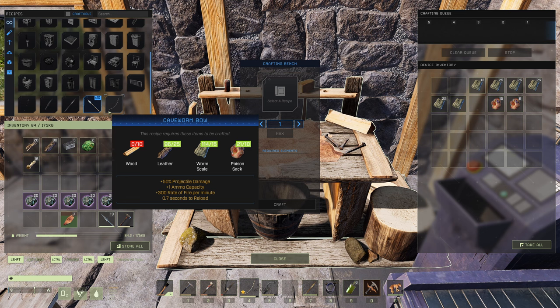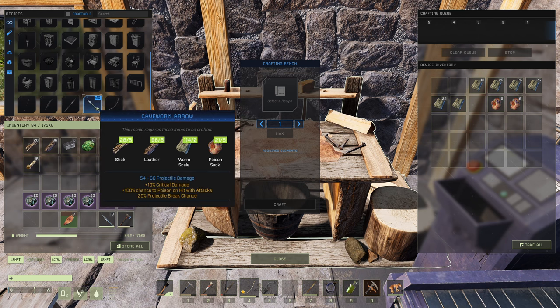This bow is so good — 50 projectile damage before you're even smelting ore, you can't beat that. Use this with bone arrows early in the game and you're going to be golden. They also have some new arrows: five sticks, five leather, two scales, and five sacks gives you a 10-stack with 54 to 60 projectile damage, 10 bonus crit, 100 chance to poison, and 20 chance to break.